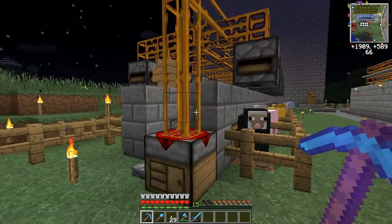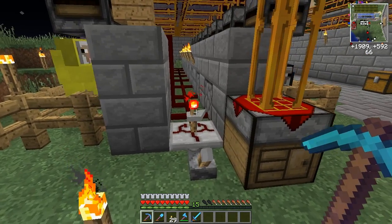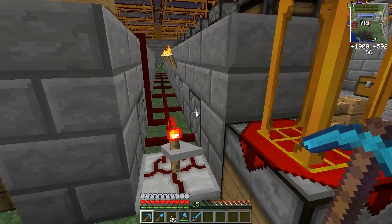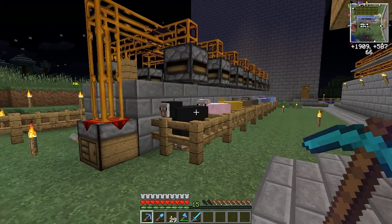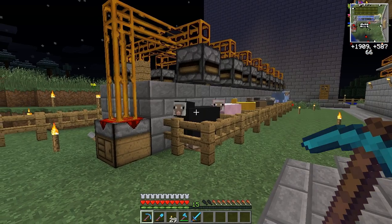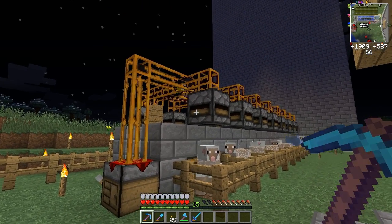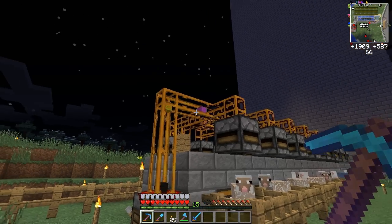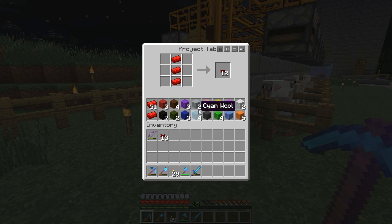If I put the shears in the deployer, they will interact with the sheep as if I would hold them in my hand and right-click. So what the machine does is simple: when turned on, it will use the item in the deployer on what's in front of it — in our case, sheep — shear them, and suck the wool in with the deployer and put it into any kind of inventory.